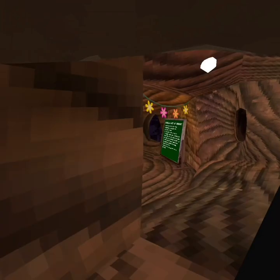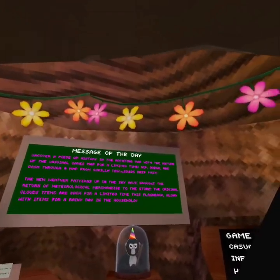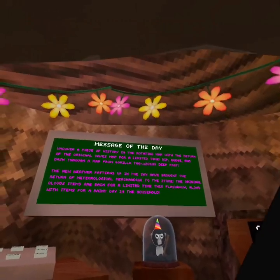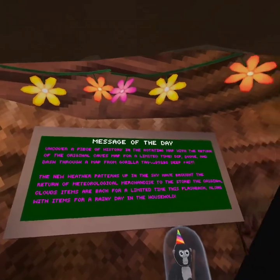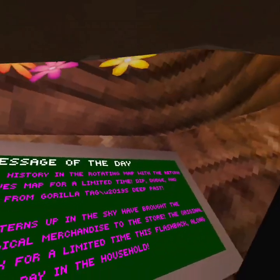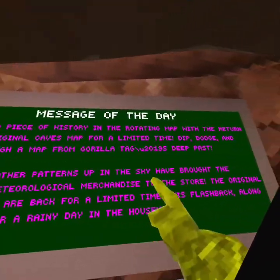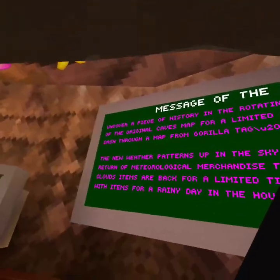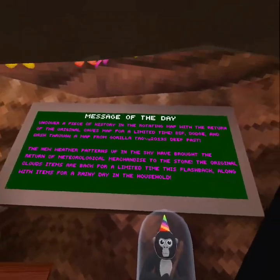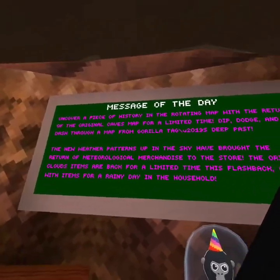Yeah, I want to read it anyway. Uncover a piece of history in the rotating map with the return of the original caves map. For a limited time, dip, dodge, and dash through the map from Gorilla Tag. The new Western patterns up in the sky have brought the return of Gorilla Tag to the store. The original Clouds items are back for a limited time.